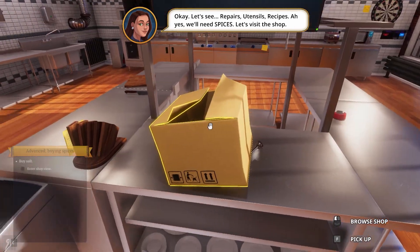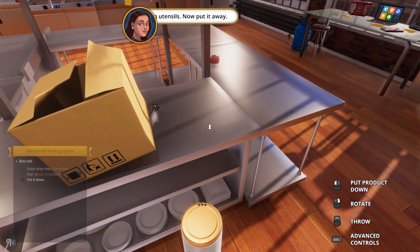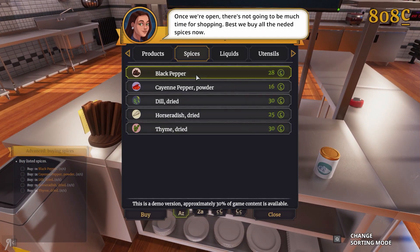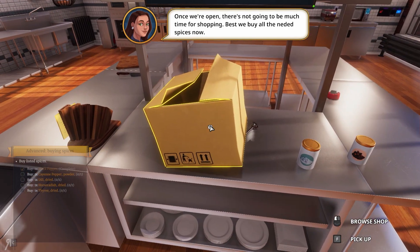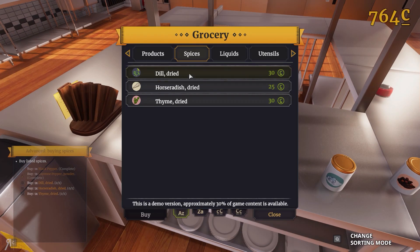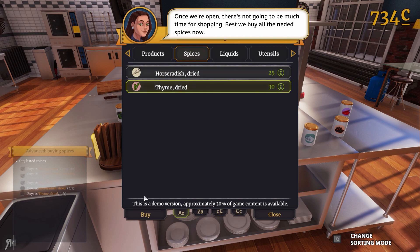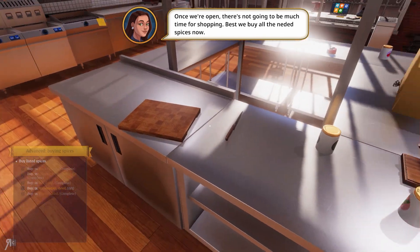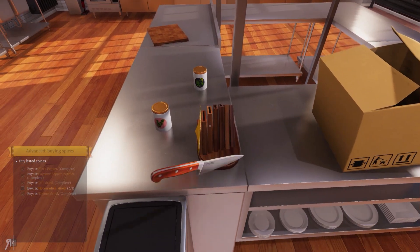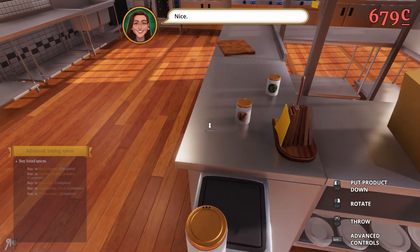We'll need spices — let's visit the shop. We got some salt, that's very cheap. We can also buy some black pepper and cayenne pepper. This is going to be very easy for me because I'm putting it very close to what I need when I eventually make something. Actually, I should probably pick this up and put it in here — that's much safer. No one's going to get their finger cut off.